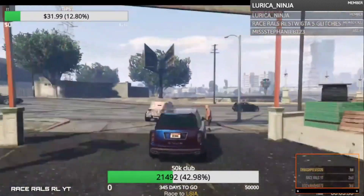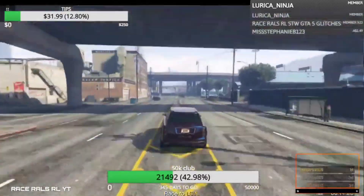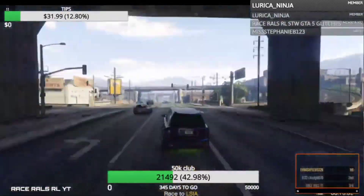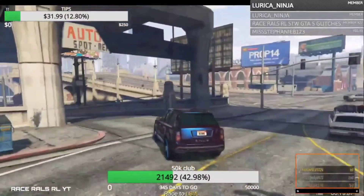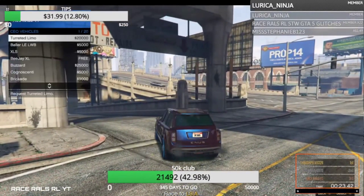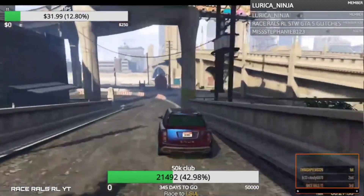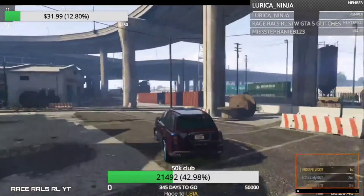For the requirements, you're going to need a yacht, so you'll need some money to buy one for this to work 100% — no mucking around. Bring up your CEO menu and call out your Buzzard, and that's how we're going to get to the yacht. Just like that, my Buzzard will come onto the map and I'll make my way to LS Customs.